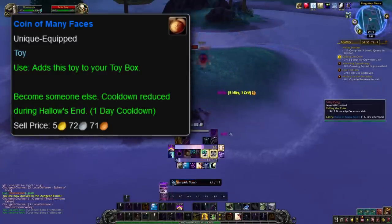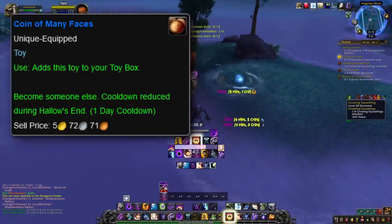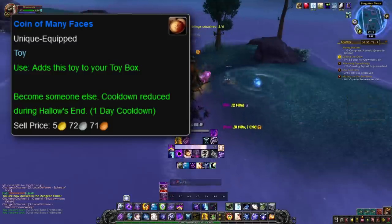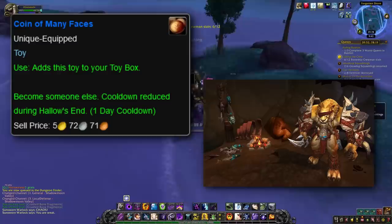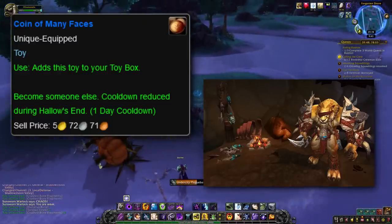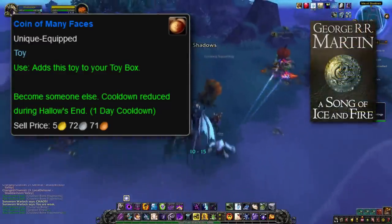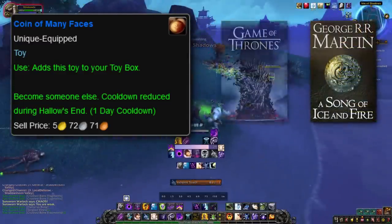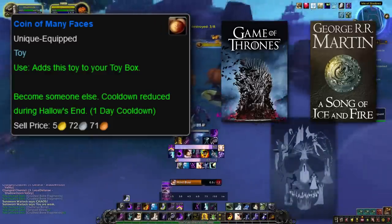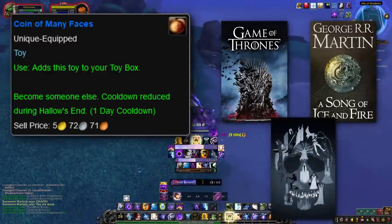There is only one downside to the Coin of Many Faces: players cannot turn into followers who are not a playable race, like the Saurok, probably because those models don't have all the necessary required animations that regular player models have. The Coin of Many Faces is also a reference to the A Song of Ice and Fire fantasy novels and its TV adaptation, Game of Thrones. In the media, Faceless Men are followers of the Many-Faced God who have the ability to change their appearance at will, as well as using coins to pay their debts.